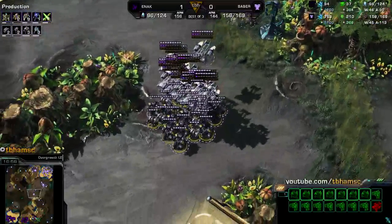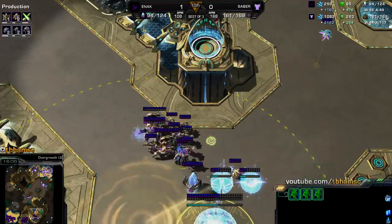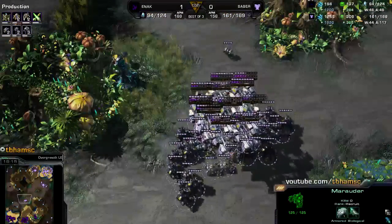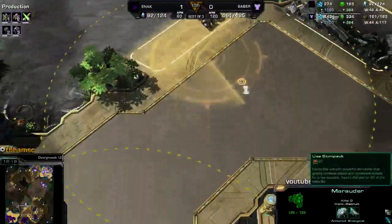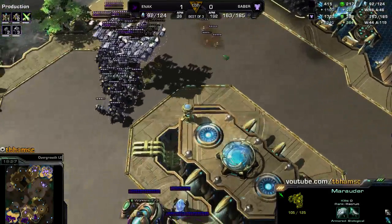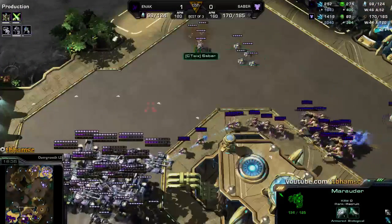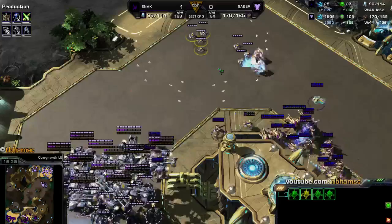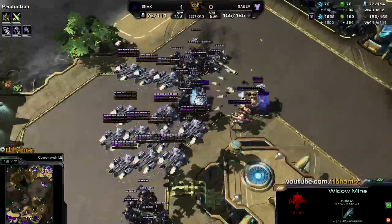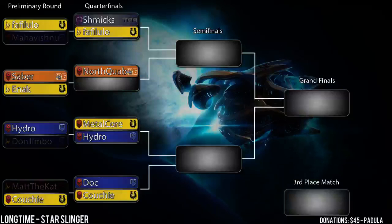This is really impressive from Saber — 107 army supply versus 42 for Enak. Storms can only do so much, especially when you only have two or three templars. Even with perfect storms it's really difficult to deal with this, especially with widowmines sprinkled into Saber's army. He's going to zone out Enak's third base, go into the natural, and take everything out. The widowmines do massive damage against the zealots. Observers spot them but they all get their shots off — it doesn't matter. That army is completely gone. GG — Saber evens up the series at 1-1, and we're going to get a game three!